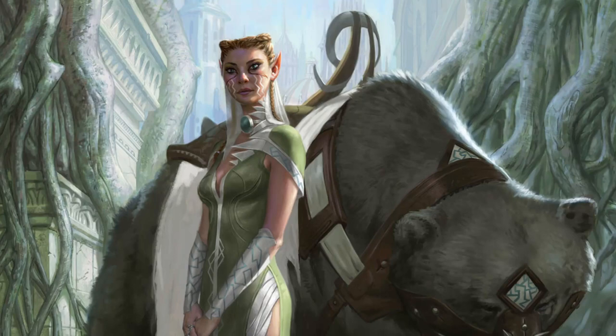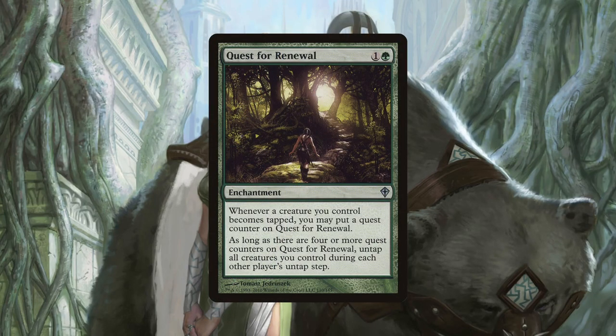These cards not only take advantage of Yeva's ability to operate at instant speed, but they also open up our combo lines to win in the game. Let's begin with Quest for Renewal, which is a two mana enchantment that gains a quest counter whenever one of our creatures becomes tapped. If we get four or more of these counters, all of our creatures untap during each other player's untap step. Because almost all of our ramp is attached to creatures, this will very easily allow us to generate the mana to cast multiple spells during each opponent's turns.